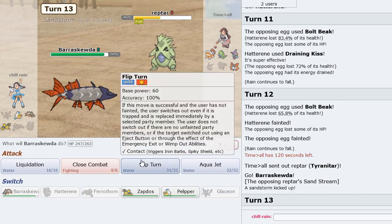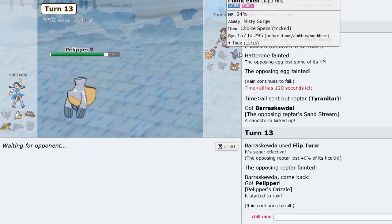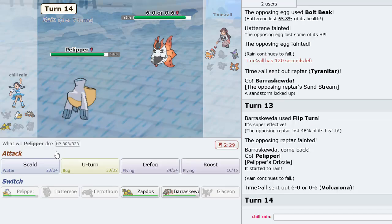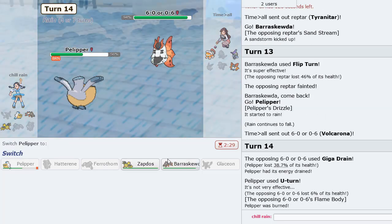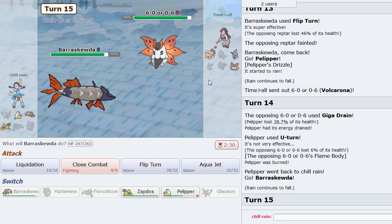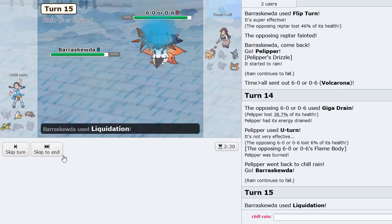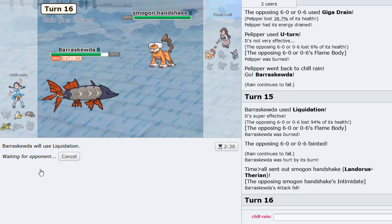All we do here is Flip Turn out, set the rain up once again, and I think that's going to be GG. We U-turn out here, bring in Barraskewda, Liquidation a couple times. He burns me here too — annoying, but it is what it is.